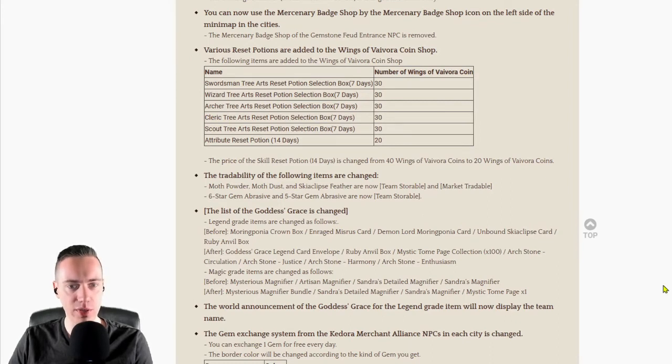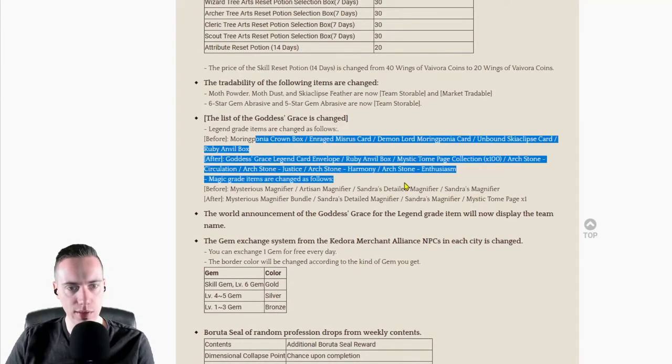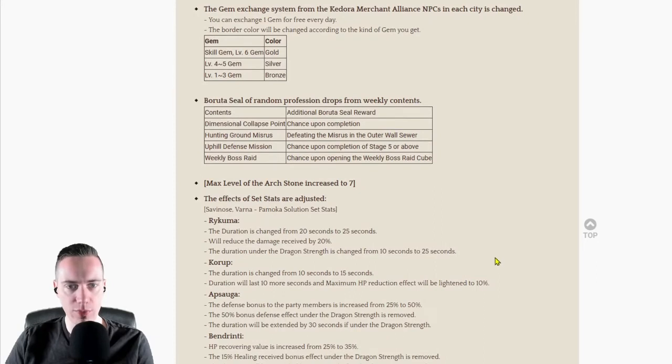The tradability of Mock Powder, Mock Dust, and Skipper's Feather are changed — they are now team storable and market tradable. This is very important because it allows players to craft the best possible equipment without doing the hard raid dungeon. Six-star gem abrasives are now team storable. The gem exchange system from the Kedora Merchant Alliance NPCs is changed — you can exchange one gem for free every day, level 1 to 6, with a chance to get a skill gem. The Brutal Seal of Random Profession also drops from weekly contents.